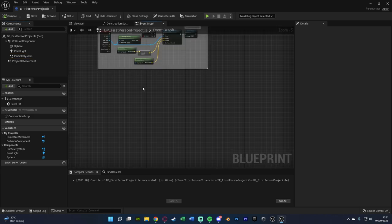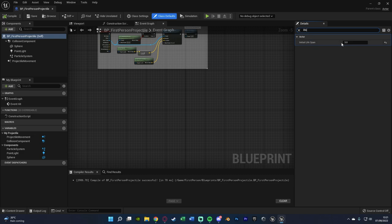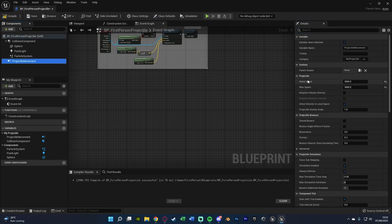In the event graph, I'll select the BP First Person Projectile self component and search for life, changing the initial lifespan from 3 to 0 — meaning it will not despawn naturally; we have to destroy it manually because I want to control when it despawns. Then selecting the projectile movement, the initial and max speeds are fine at 3000. We also want to untick 'should bounce' so when it lands, it stays there and does not bounce. Compile and save.